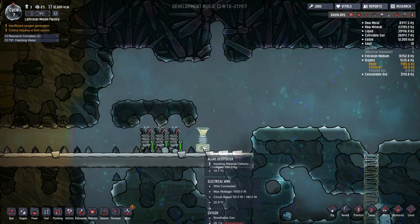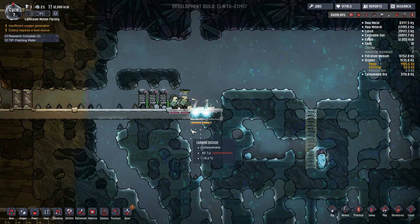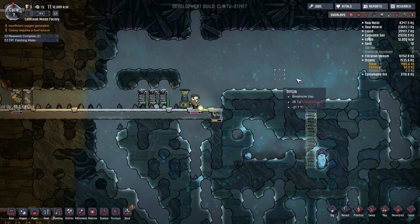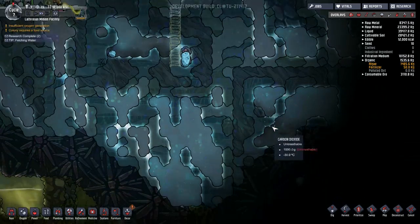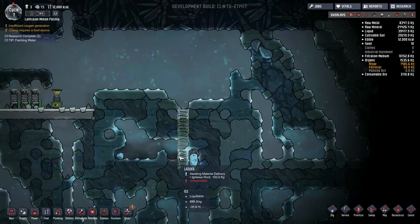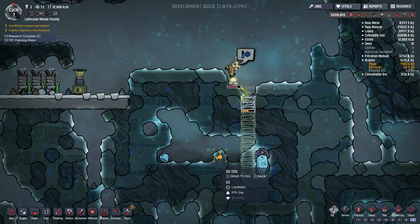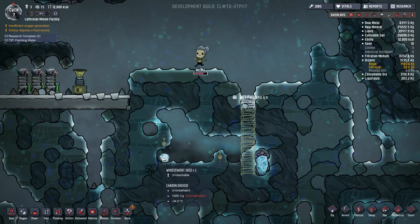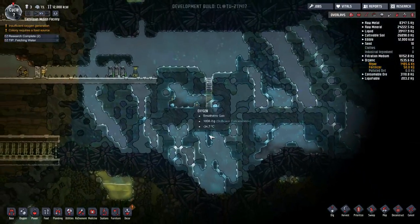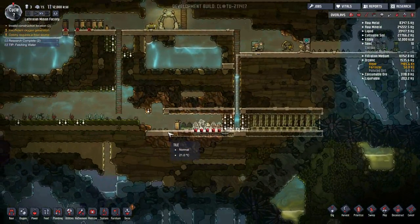I've gone ahead and added the algae deoxidizer, which means this area will soon be flooded with glorious oxygen, which means we can work in here a lot easier, but also it should help to speed the transfer of temperature between areas. The only problem is there are far fewer wheeze warts than I would expect. I'm hoping if I take out this piece of ice there, that maybe this will actually grow into an adult wheeze wart, which would be really helpful and keep this place cool since we are going to be piping in a lot of temperature as time goes on.